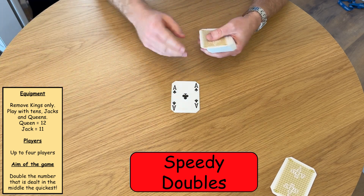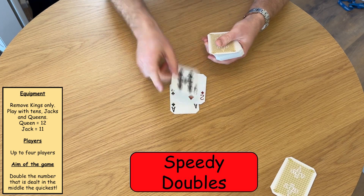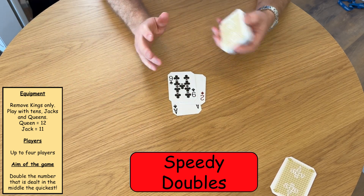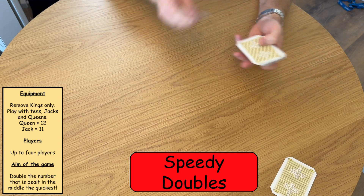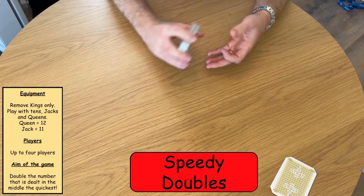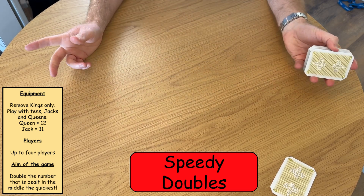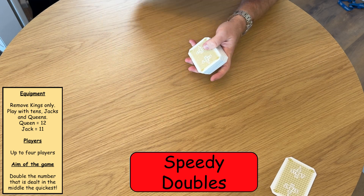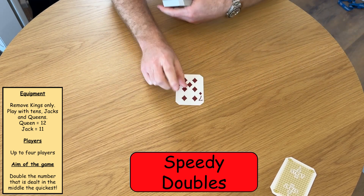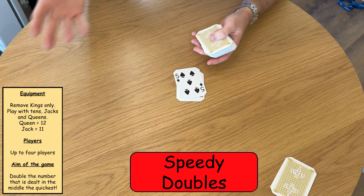So player one, watch out — double one is two. Double two, four. Double two, 18. Whoever is the quickest wins the point. You can also play this game by taking the speed element out, by asking each player to write on a whiteboard, or simply say: player one, double seven — 14. Player two, double five — 10.